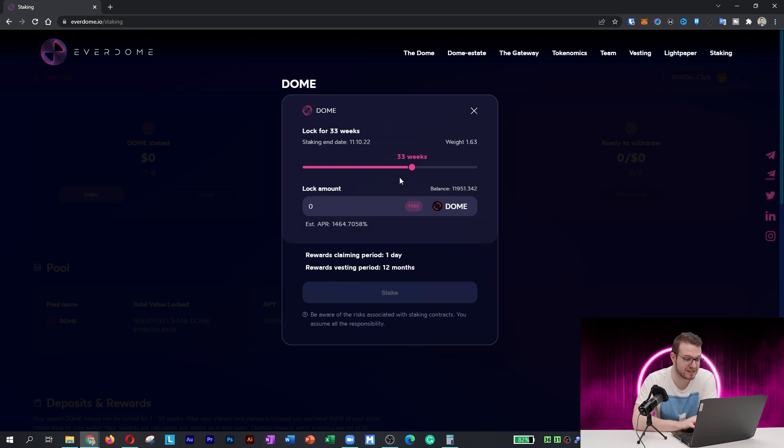I can see that the percentage is already decreasing over the last few minutes. Currently the minimum estimated APR is around 800%. Initially it was much higher, and it depends on how many weeks you are staking — the longer you stake, the more percentage you get.